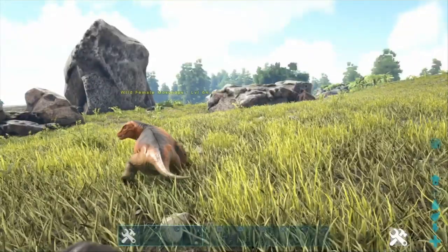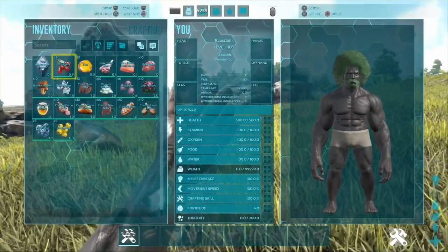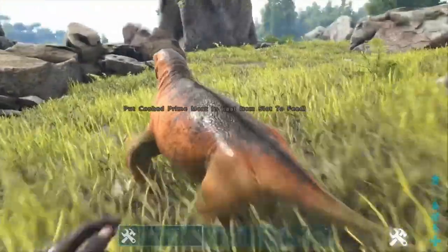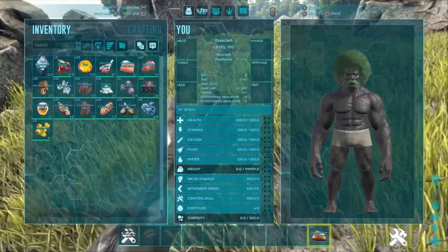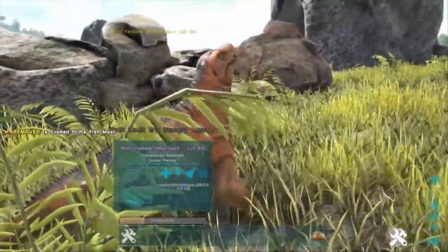Have you ever wondered why Wildcard decided to incorporate a passive taming method to quite an early-entry-looking dino that requires so many different ingredients that it can ask for at random whilst you're taming it? Well there's a good reason, and we'll get to that in just a moment.